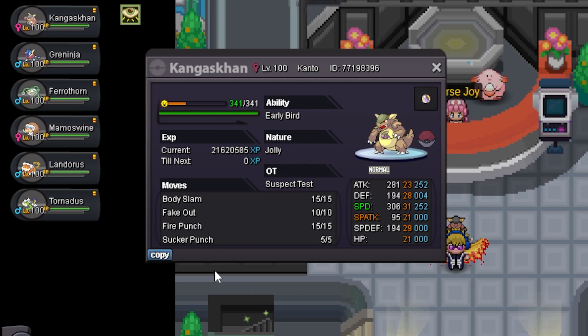Body Slam is great because it can give that double paralysis chance if it works correctly. Fake Out is just a nice priority. Fire Punch is for steel-types that switch in — like Fire-thorns or even Skarmory, I don't know how much damage it does to Skarmory but it is something. Sucker Punch is another priority which can be useful for Lati's, Alakazam, Gengar and stuff which might switch into Fake Out and Body Slam.